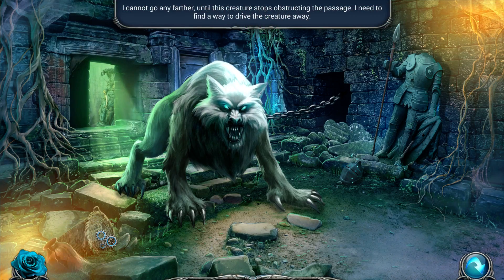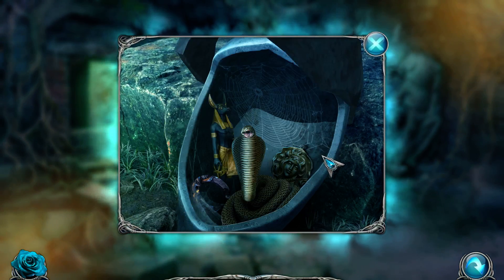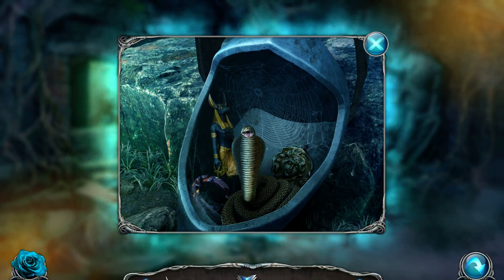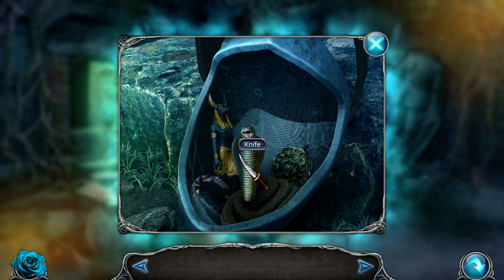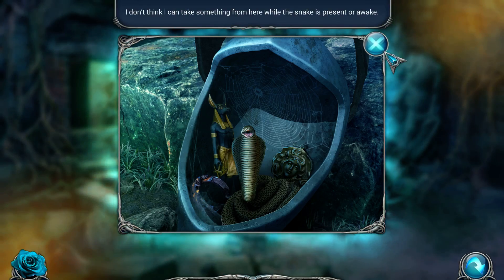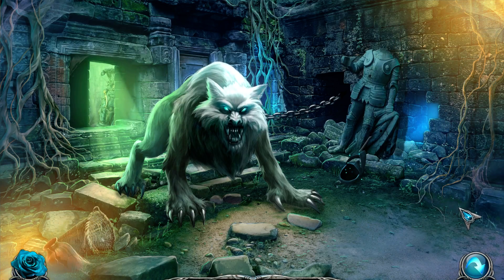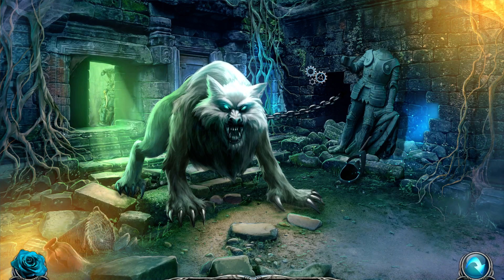I can't go any further until the creature stops obstructing the passage — I need to find a way to drive the creature away. I'll open this. Knife? I don't think I can take something from here while the snake is present or awake — that's a hint. Spear. Now we've got this, this, and this guy I guess I just can't interact with yet.